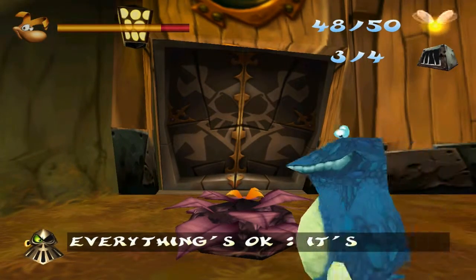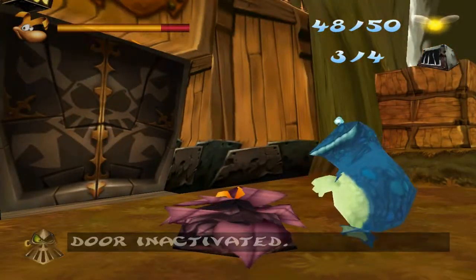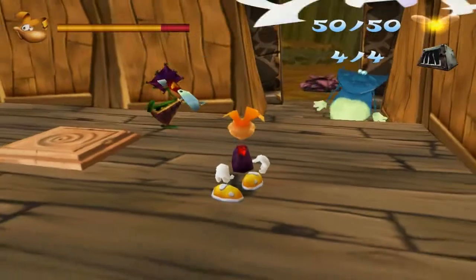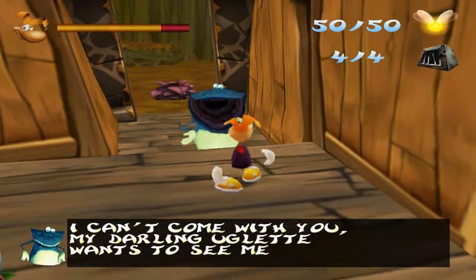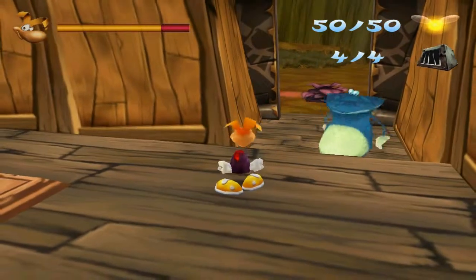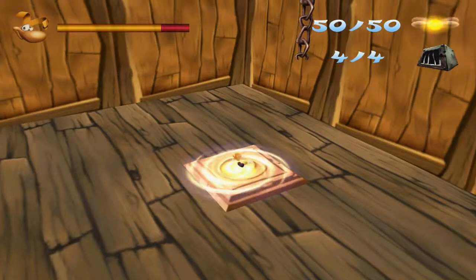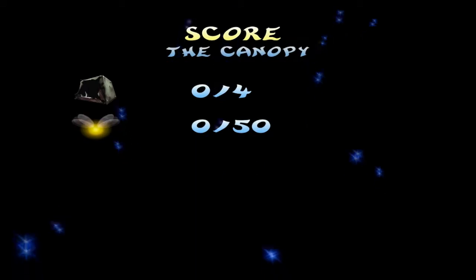Identification underway. Everything's okay — it's just a big-nosed bush. Door inactivated. I love that — 'a big-nosed bush.' I did have the last two lumps in it, thank God. I can't come home with you. My darling, Aglen wants to see me. Aglen — his wife! We won't actually see Aglen until much later, but at least we know that he's married.